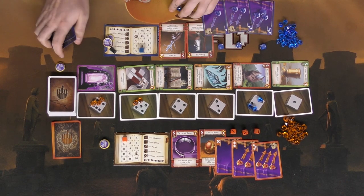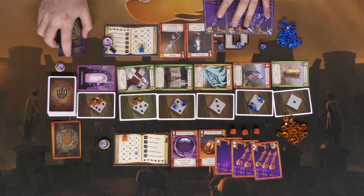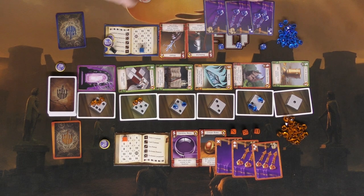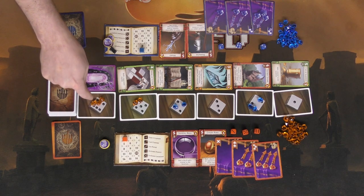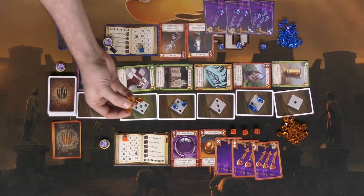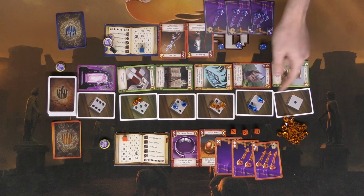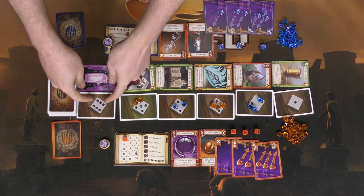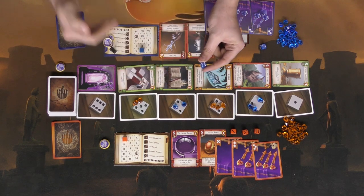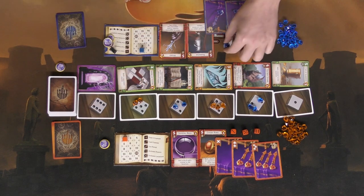After each player has placed all the crystals they choose — you don't have to place all of them — you move on to the portal phase. If only one player has crystals on the portal space, that player simply chooses one of the numbered spaces to place their crystals on. If both players have crystals on the portal, both players secretly hide one die, reveal simultaneously, and place all their portal crystals onto the number they chose.